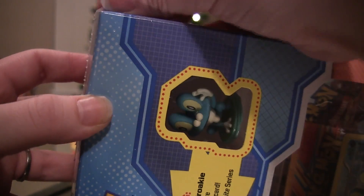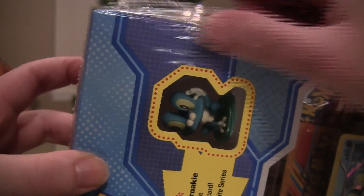Pokemon logic would dictate that Fennekin is the stronger Pokemon. However, the Fennekin box is much weaker than Chesspin. Just to be a complete goon.